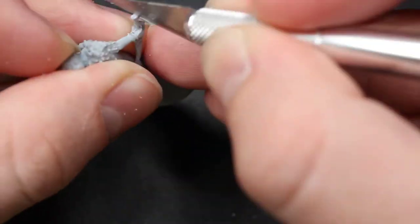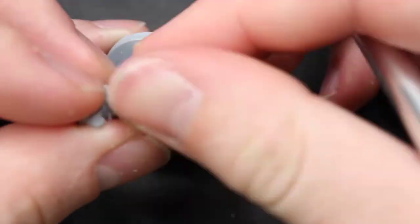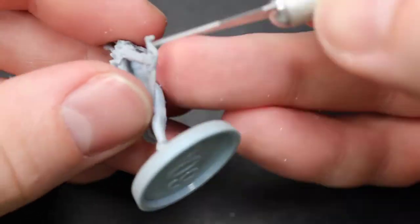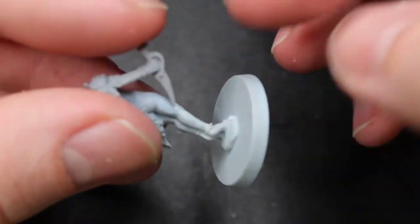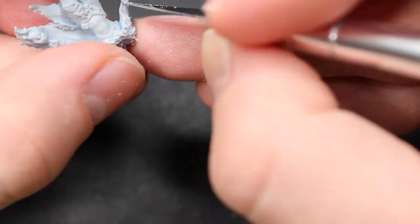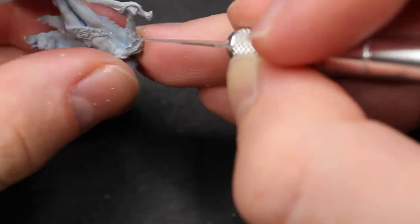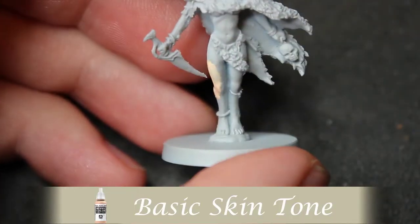I'm going to spend some time to make it nice and smooth, especially on the skin. The mini is so small anyway and all the details are tiny to begin with, so I want to make sure I'm not adding a line where there shouldn't be. The most egregious mold line is there, but again it's not hard to get to. Now we're going to start with the basic skin tone.